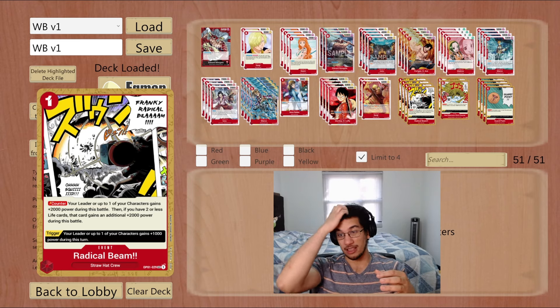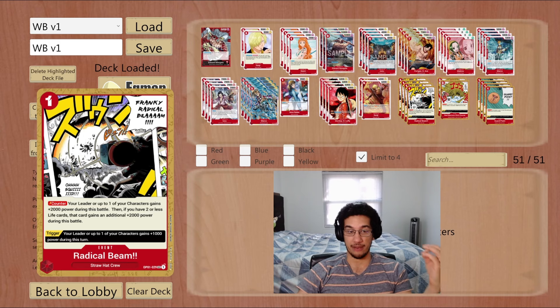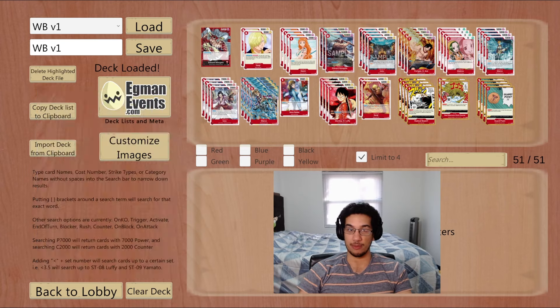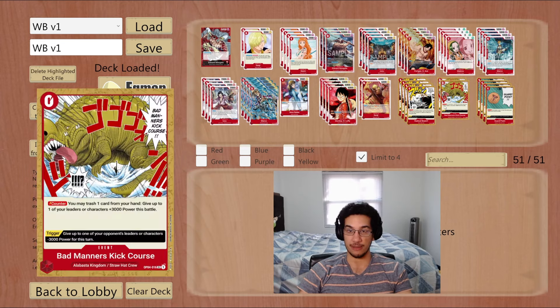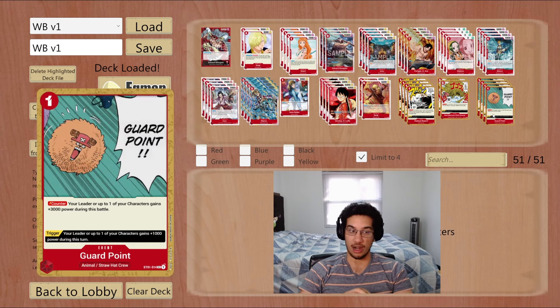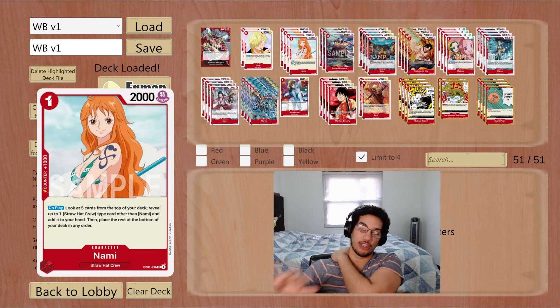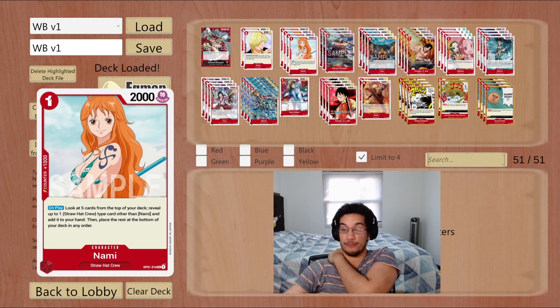We also have Rush Sanji that can be searched with Nami — similar to Luffy, except it doesn't go through blockers, but it's another Rush card that forces the opponent to give us answers. The key part of Nami is that she lets us search for our events. Since you'll be at zero life for a big chunk of the game, you need events to survive: four Radical Beams for 4k, two Bad Manners Kickers to fix your hand, and four Guard Points — a slightly weaker Radical Beam. These events are critical, and Nami lets us search for them.